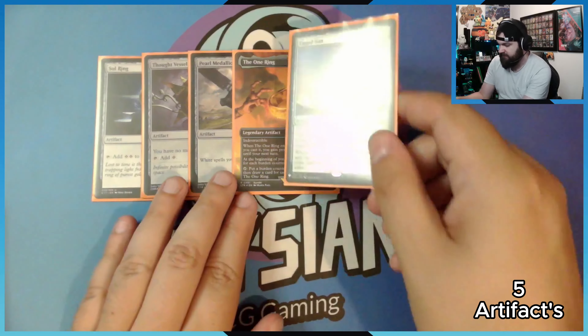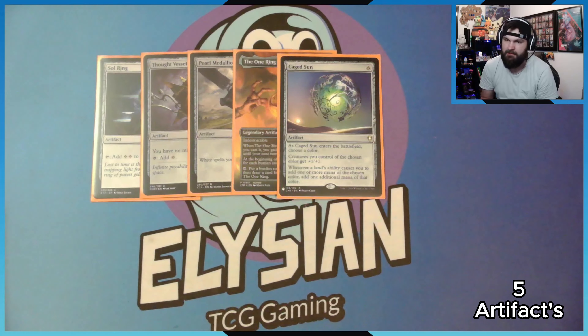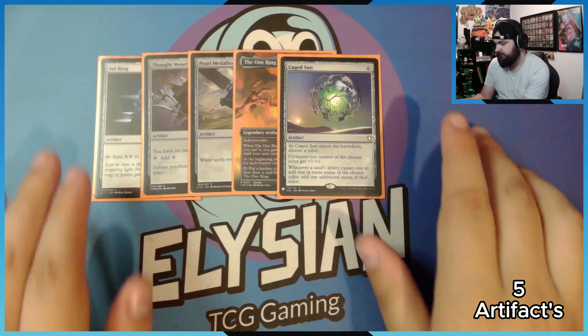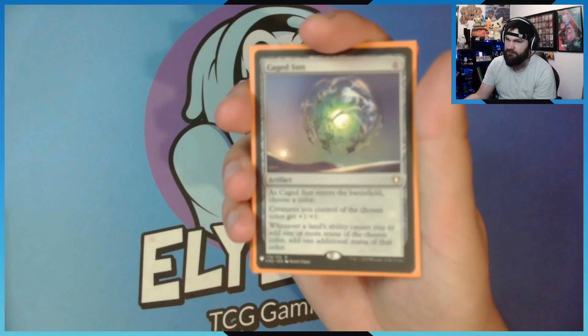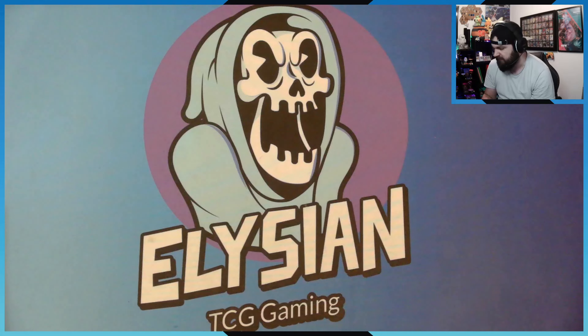For the last basic artifact, I've popped in Caged Sun — because why would I not want extra white mana to cast more of my equipment? And my white creatures get a plus one, plus one bonus, which makes my tokens even bigger.